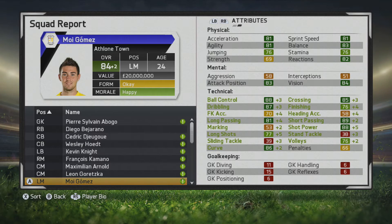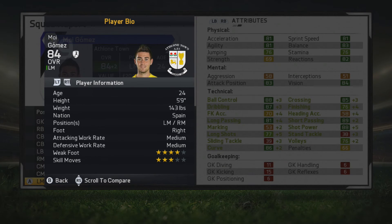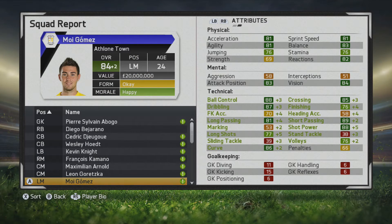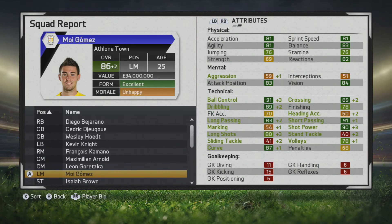He reaches his potential very quickly at the age of 24. Physical stats improved a bit and ball control and dribbling look tremendous already. Crossing, long passing, short passing, shot power, and curve are standing out, and long shots improved as well. He's really looking like a player you'll use on the left side — taking advantage of him cutting in onto his right foot, taking some long shots using his curve and dribbling. He'll really be causing some problems playing on that left side.